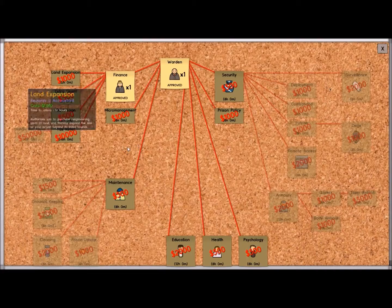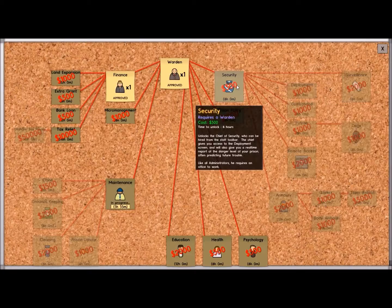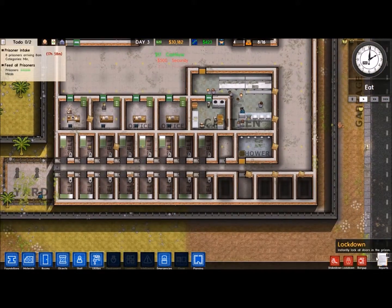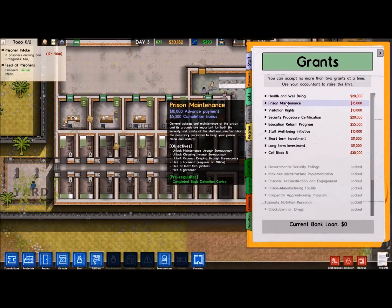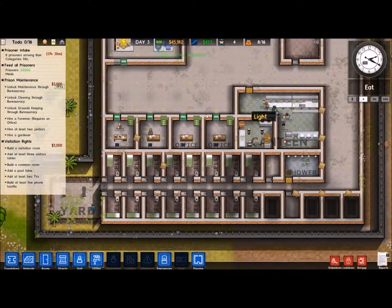Let's see what we can do with the bureaucracy now. I think I want to do maintenance — yes, that takes six hours to do — and we'll do security while we're at it. Let's go into the reports and see what we can do for grants. Health and well-being: build a medical ward, hire at least two doctors. Prison maintenance: unlock the maintenance in the bureaucracy — yes, we will do that one. Visitation room with three visitation tables, common room with pool table — we can do those two as well. Those two are pretty decent ones.